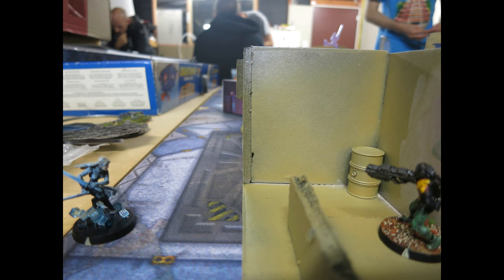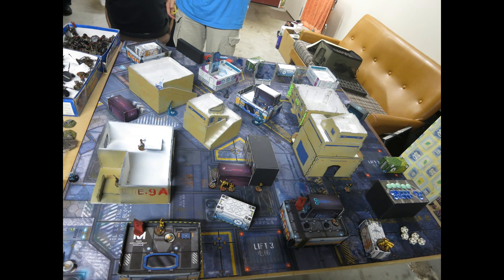She ends up deploying on the table ledge. Let's go to the next photo and have a look at the overview of the table. We're playtesting a custom mission very similar to the ITS antennas mission, except the three objectives are through the center of the table — the equator — rather than one on either side of the deployment zones and one in the middle. It's a little bit similar to Incursion and War Machine and Hordes.